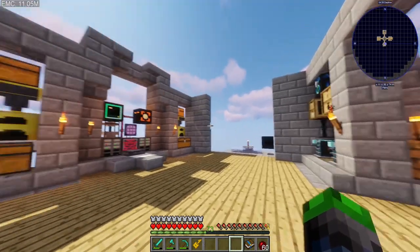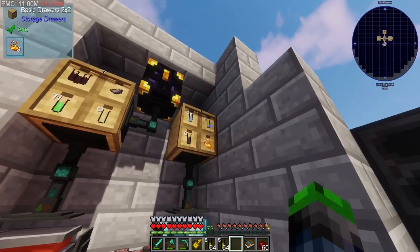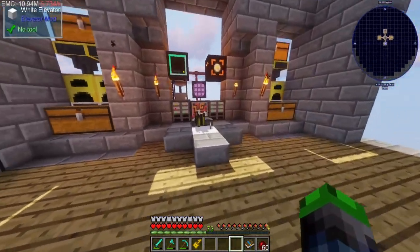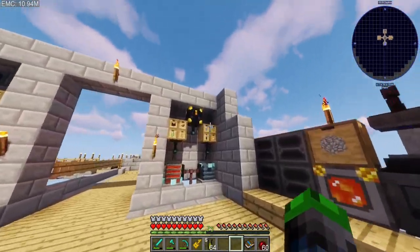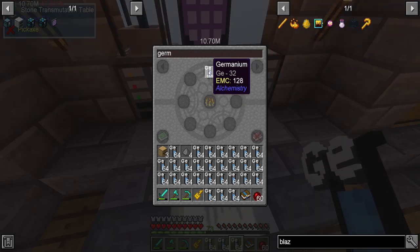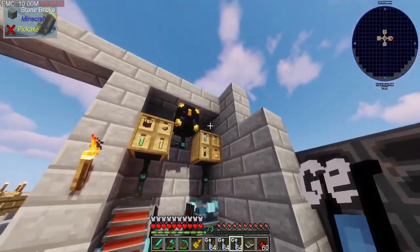Sorry if you guys hear my phone going off — that is not enough blaze. We need lots more. We're going to get a whole bunch of sulfur, put it up in there. We'll get more sulfur — that should be enough sulfur for a little bit. Let's grab some germanium. If you guys are wondering how I'm clicking so fast — I'm using my index and middle finger to click on the left mouse key. It's a trick I picked up a while back.